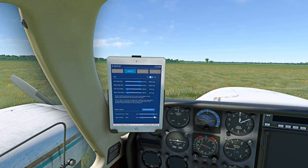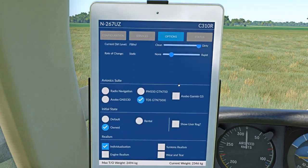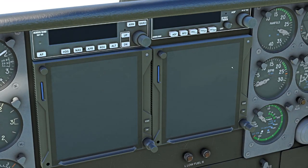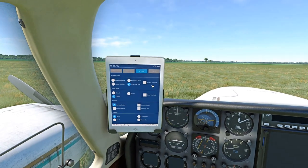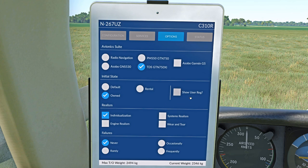We're going to fly totally dirty. Options — lots of good stuff. I'm actually flying with the PMS, not the TDS. I'm actually flying with two of them. This is a mod you can get from the .to and I will link to that in the description, but it has the effect of thinking it's got the TDS. Initial state — I've got 'own,' so this is my aircraft.